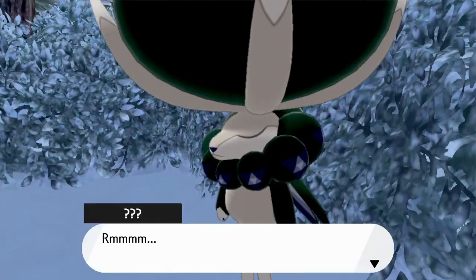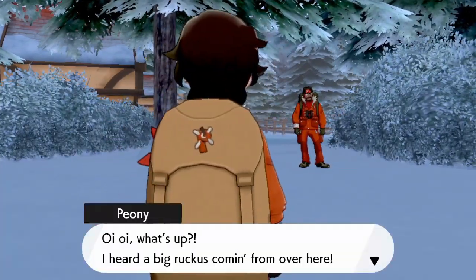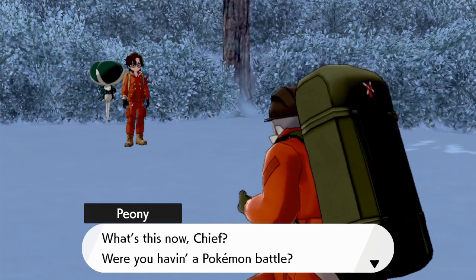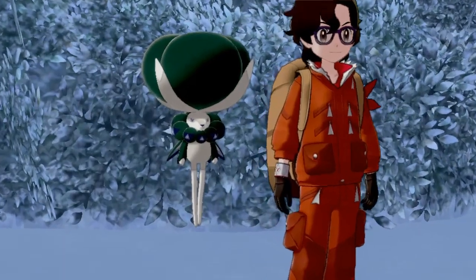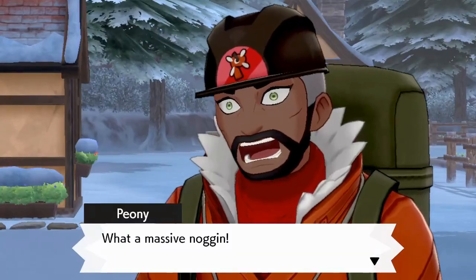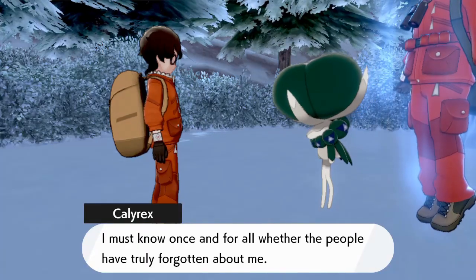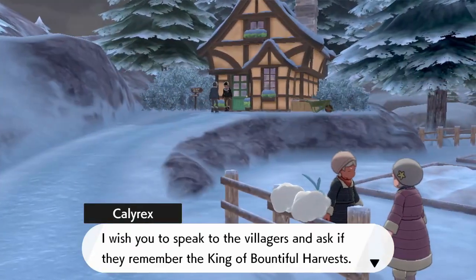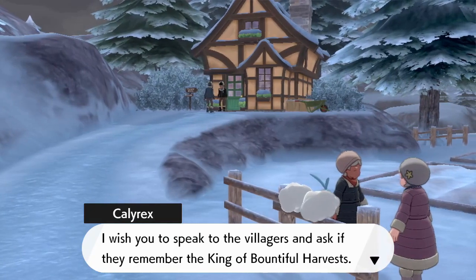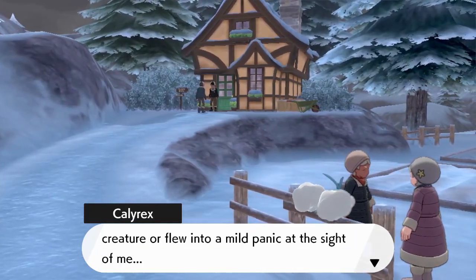After the battle you'll get into a talk with it. It doesn't really matter which dialogue options you pick from my understanding. He'll hypnotize Peony — I think that's how you say his name — and use Peony to talk. Here's a picture of the triforce Pokemon, also known as Calyrex, so you know what to look for.